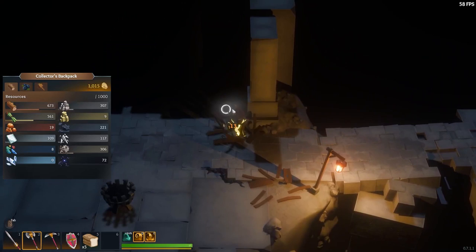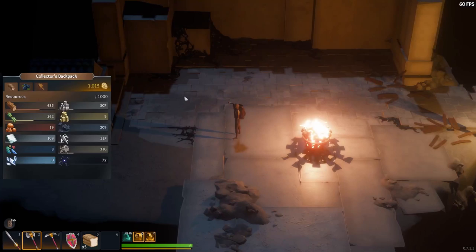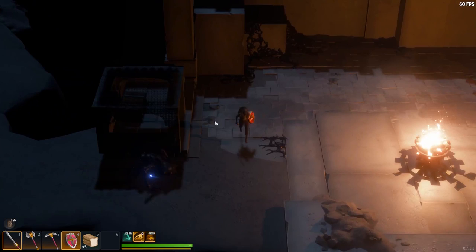Also, you'll find braziers that you can light. If you light these, they will heal you when you stand close enough to them. And sometimes deep down in these caves, that's the difference between living and dying.